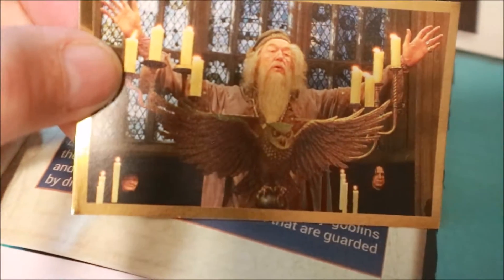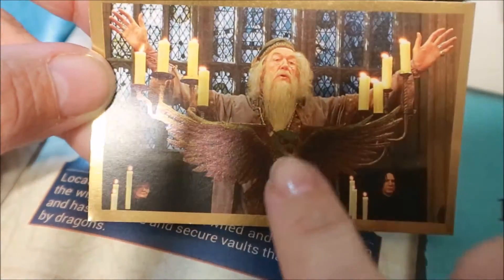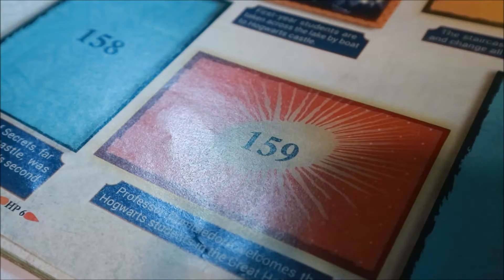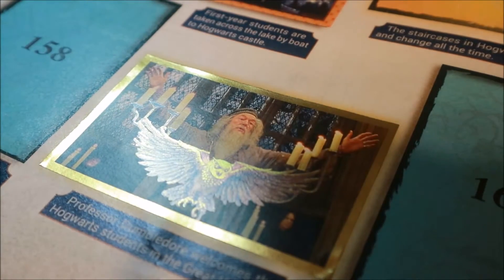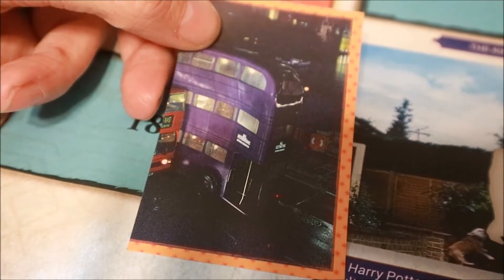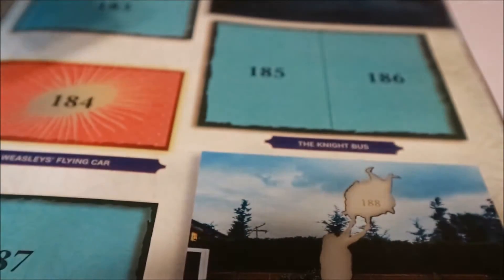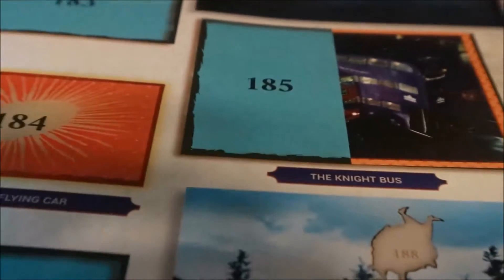Here's number 153 - isn't that Harry and the Dementor? Here's Professor Dumbledore welcoming the students to the Great Hall. It's pretty awesome - it's very metallic and the candles look like real. He goes right here on this starburst that we're gonna cover up unfortunately. There he is in our book. 165-166, I guess it's part of another. Here's number 186 - the Night Bus. It's like a two-sticker picture, we only have one so it goes right there. There's half of the Night Bus in our book.